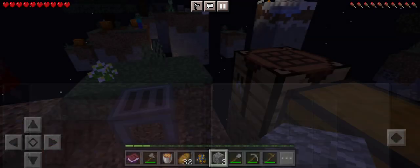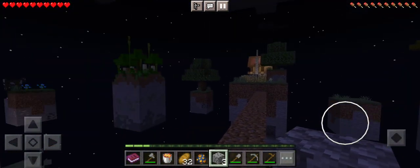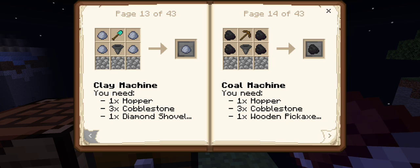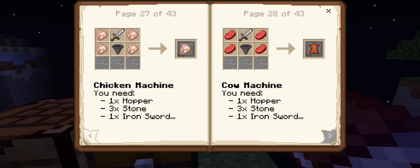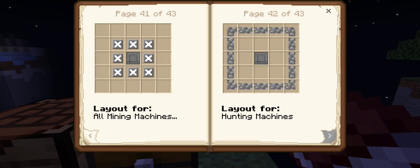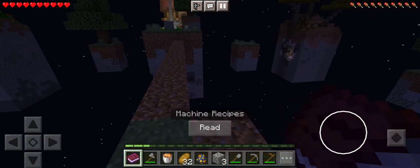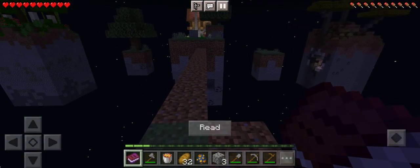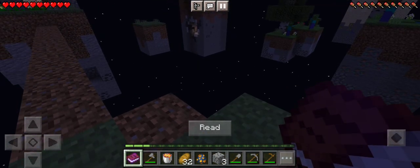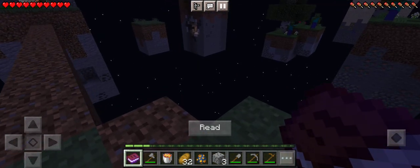Look at there - coal machine. Where do we put the coal machine? Ideal layouts for cactus, nether warp, pumpkin. All mining machines - I think they could probably be placed on any block. I'm not sure what X means. We're going to set it down. Maybe X means cobblestone, maybe it needs dirt. Could be anywhere. We're just going to place some dirt down and see if we can make it grow.